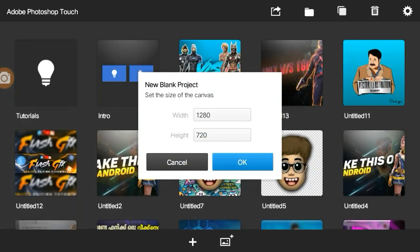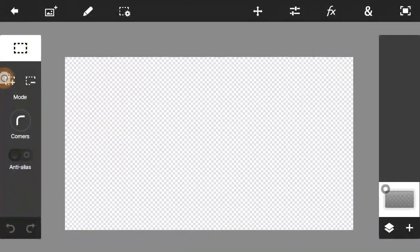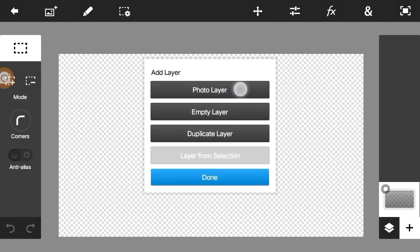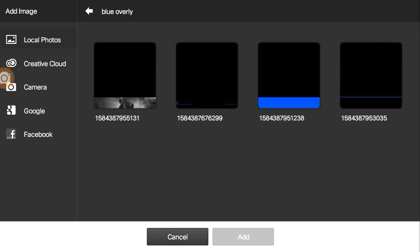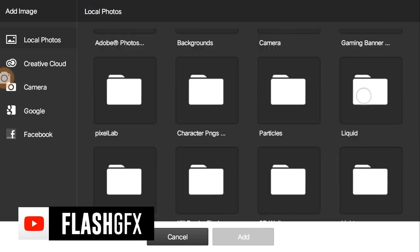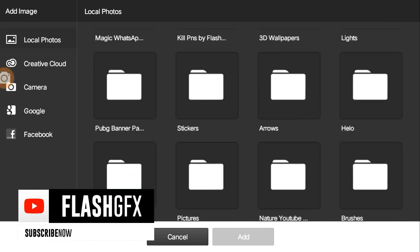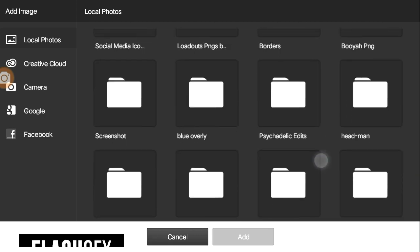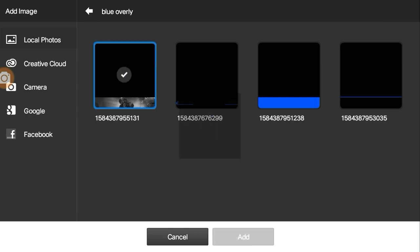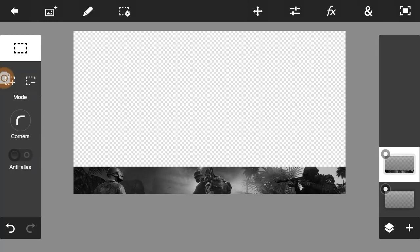It's not a master. We opened the PSH CC. It's 1280x70. It's 920x1080p - it's your system. If you open it, you can edit it. I'm going to exit it. I just opened it. If you want to use a PUBG background, you can use Free Fire. Click. You can delete it.